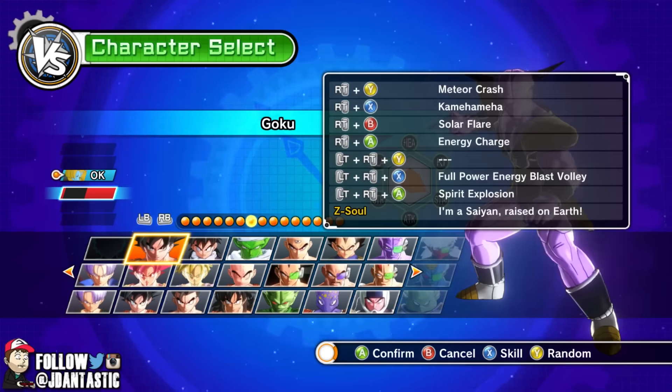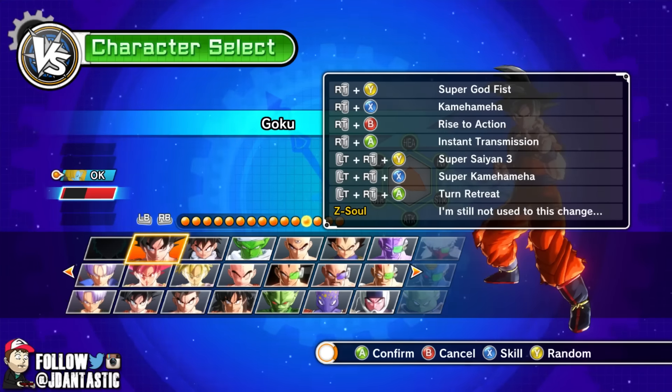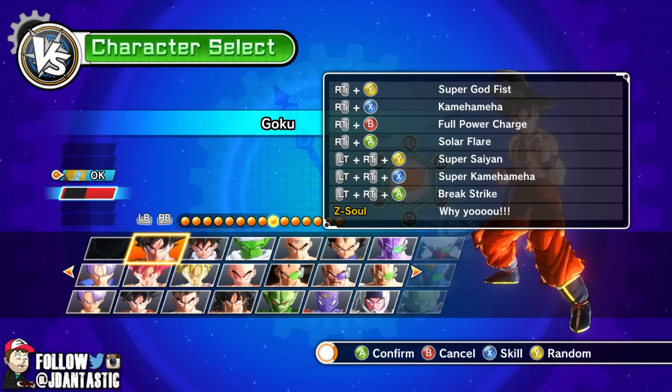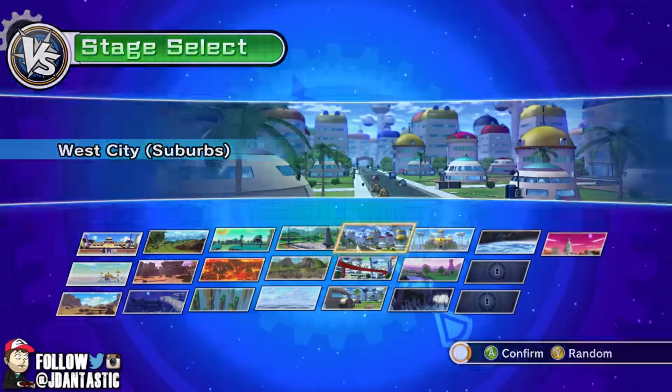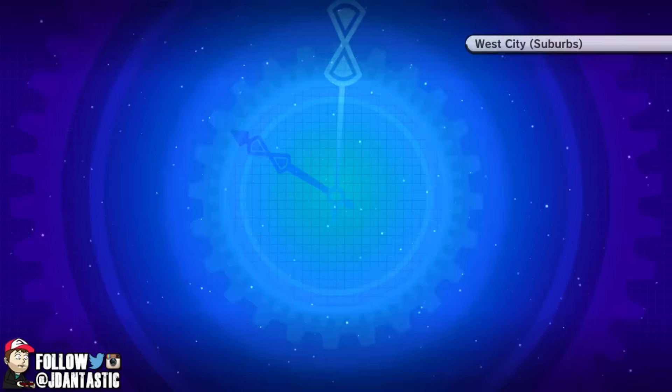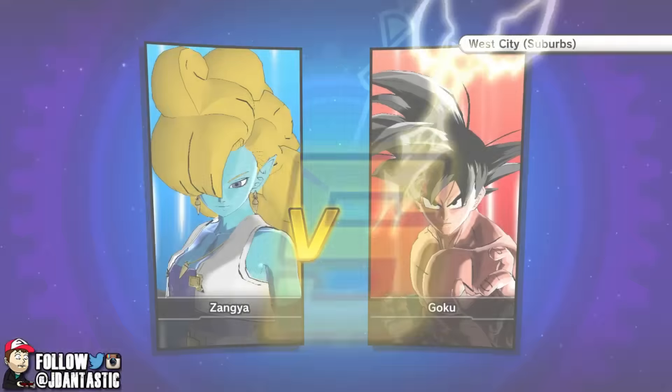Let's see what we got — Super Saiyan, we don't want Super Saiyan 2, let's just do Super Saiyan. Let's go with this one, we're gonna random up the stage. We're back at the suburbs — so we got Zangya versus Goku, and here we go.